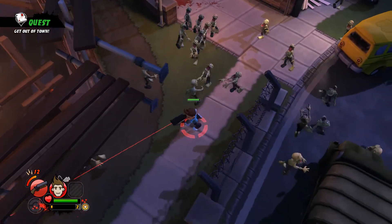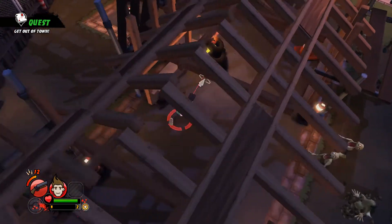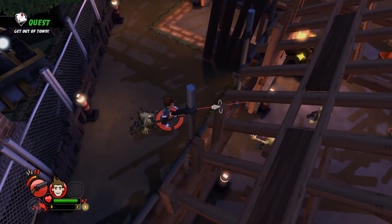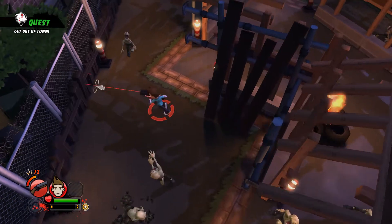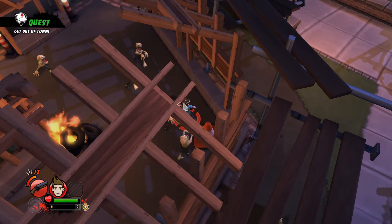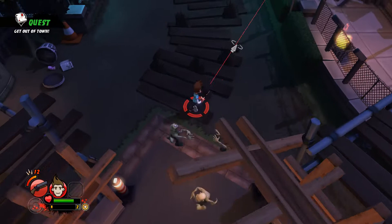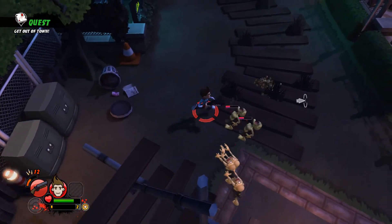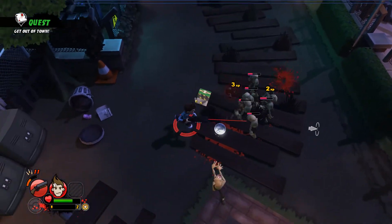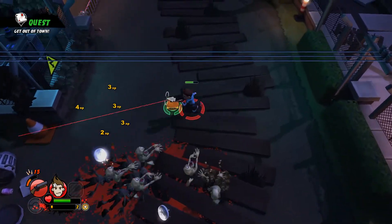It is actually a twin stick shooter. All movement is dealt with on WASD - and I mean all of the movement. There's no camera movement in any way, shape or form. A moves left, D moves right, WS move up and down - regardless of which way the character is facing. You do seem to always move faster than the zombies regardless of direction, which does make it quite easy to kite them around and blow their faces off.